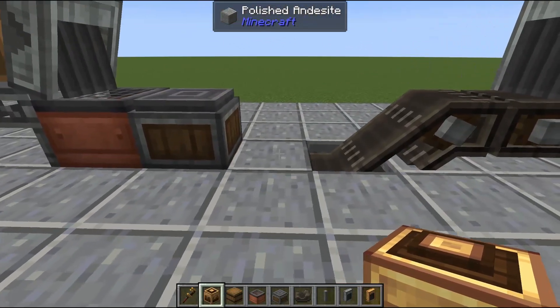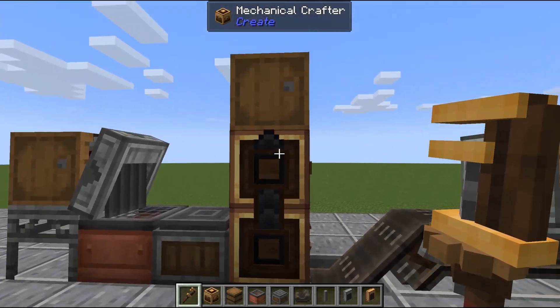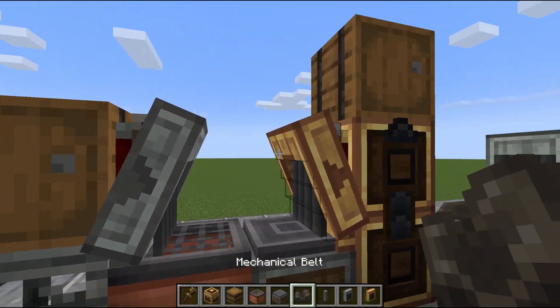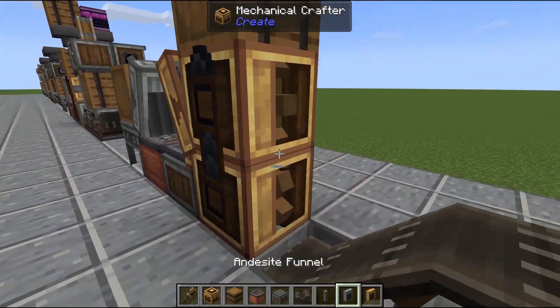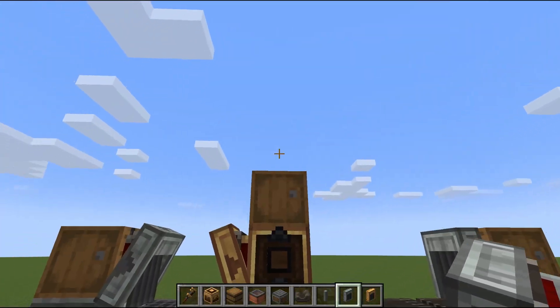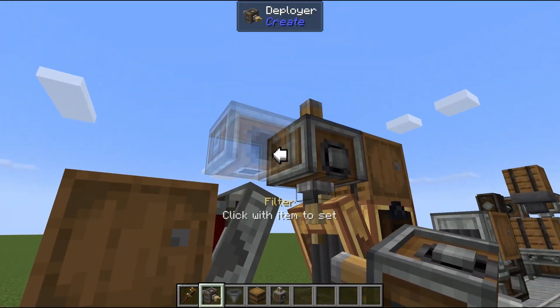Make sure you set the andesite funnel out on this side as well — same thing but this will automatically pull. We can stop holding off on the mechanical crafters; place those in and we want to make sure we rotate them so they're outputting upwards and they combine upwards. We're going to put a brass funnel going in and set a filter on it to polished rose quartz. Then an andesite funnel coming in — that's the base system. On this side we need our deployer, with the axis here for the filter.